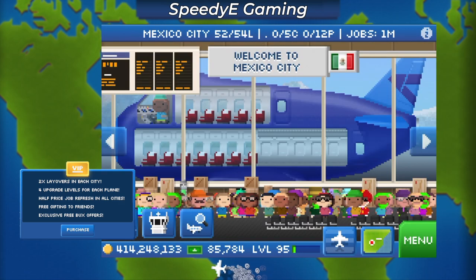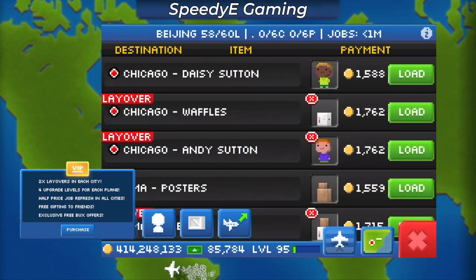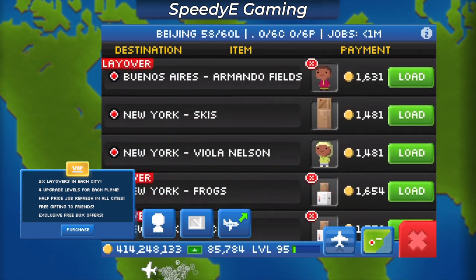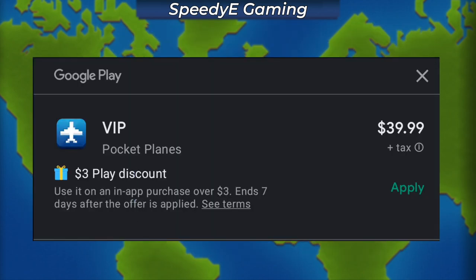The last two features help you save and also earn additional bucks — not a huge deal, so I won't take time to go over them. So you might be wondering how much does it cost to get the VIP feature in Pocket Planes? The current price in the Google Play Store is $39.99 with a $3 play discount. If that seems a little steep to you, it does go on sale — just last week it was on sale for $19.99.